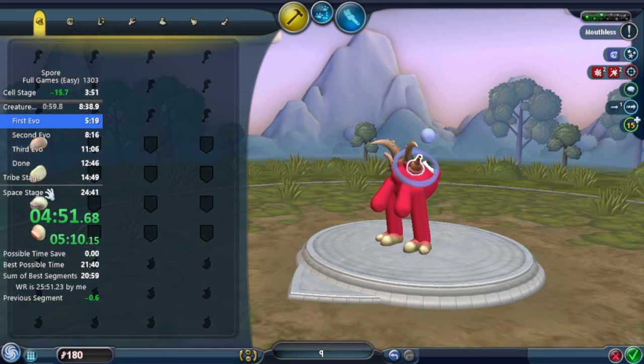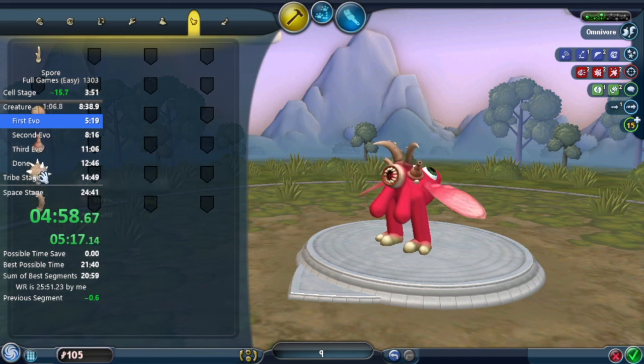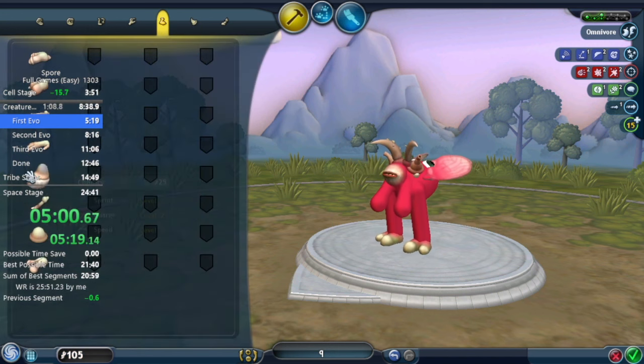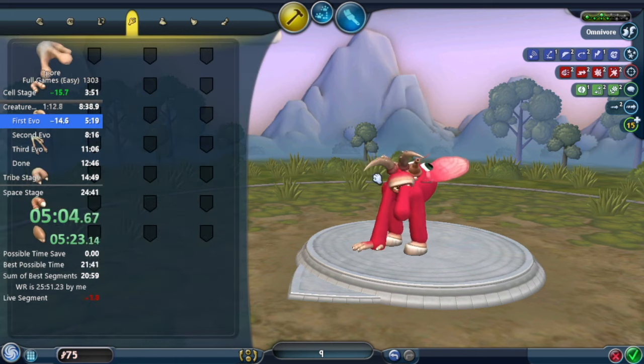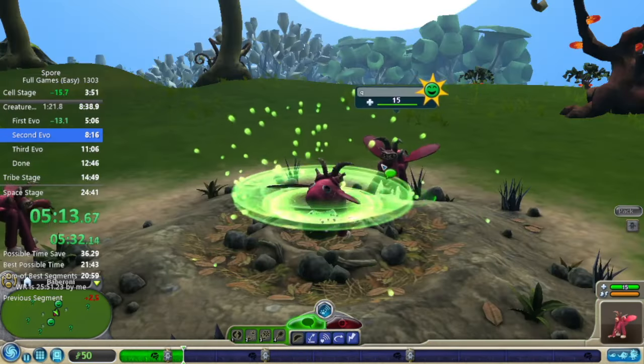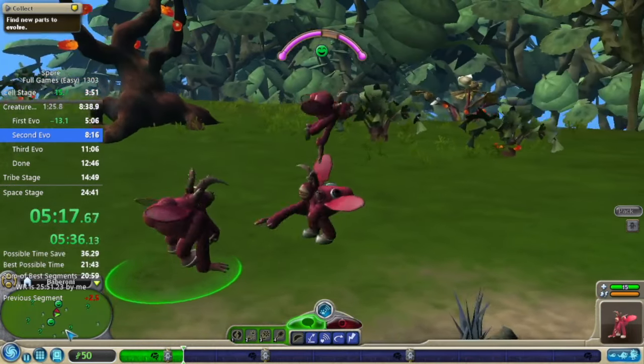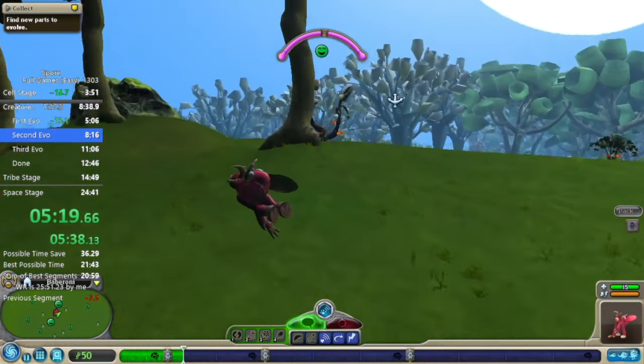Now evolving, putting on parts. It also means I'm allowed to have creatures in my Sporepedia before the run. When it comes to flock duplicates, I could have those in the Sporepedia before the run, so I no longer have to save and exit out — which saves time.